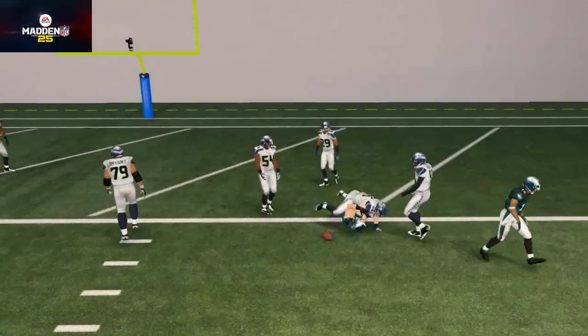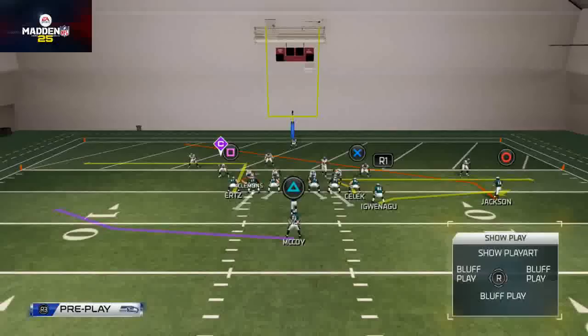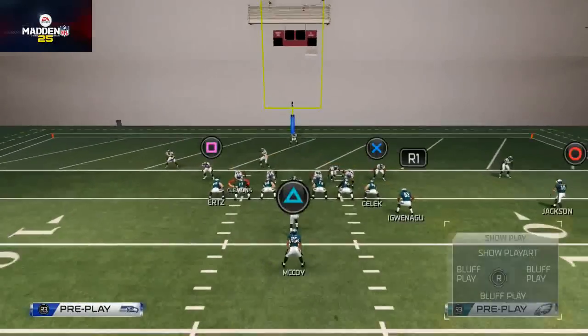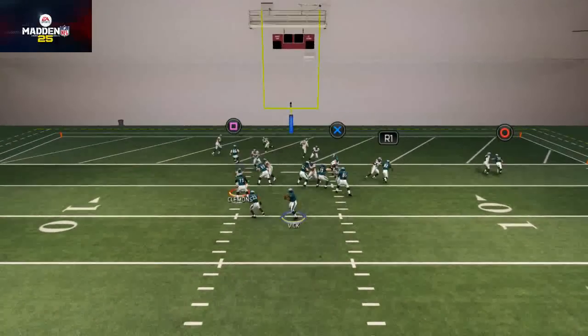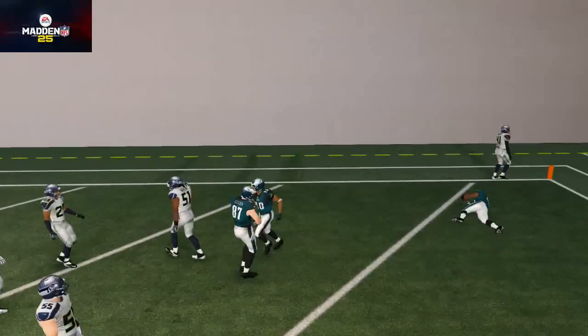You can throw a fade and a zig as well, because you have two tight ends over there. You can put Celek on a zig and Ertz on a fade — and then you can hit Ertz on his little cut too, getting that nice jump animation on the inside.